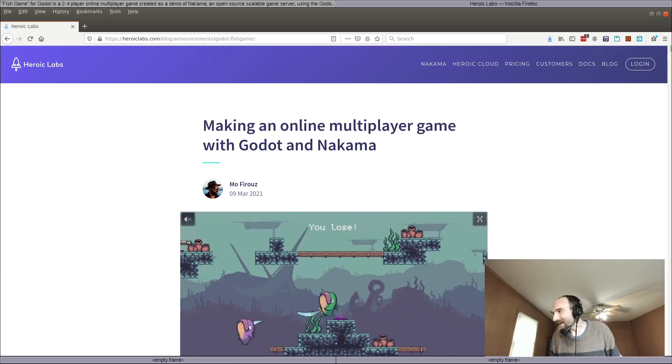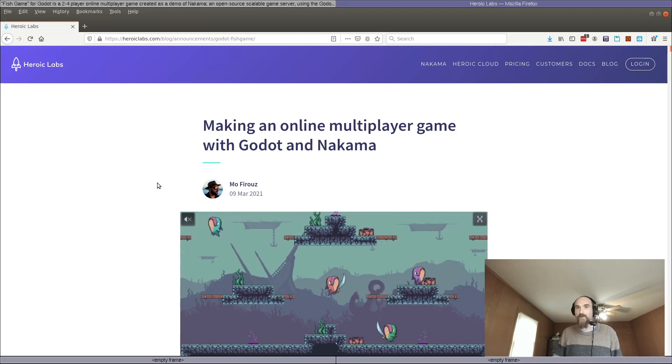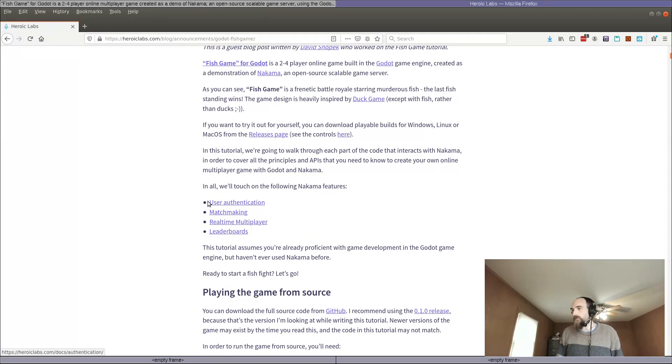Anyway, back to the tutorial. It's published over at HeroicLabs.com in their blog — full link in the description below. It covers four different features of Nakama: user authentication, matchmaking, real-time multiplayer, and leaderboards.